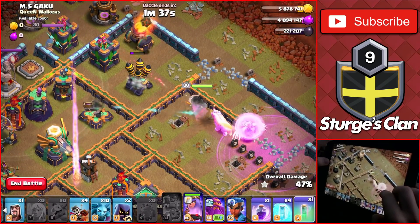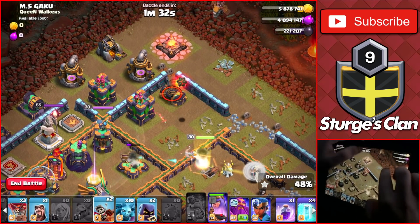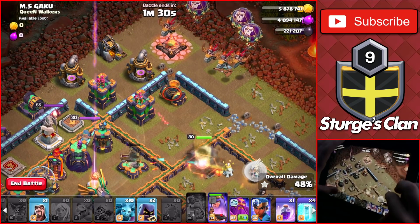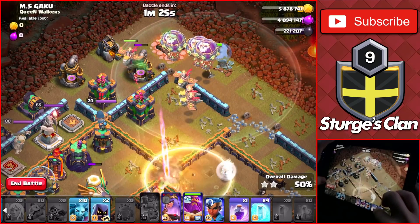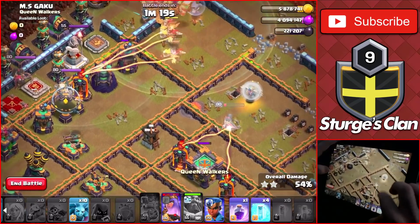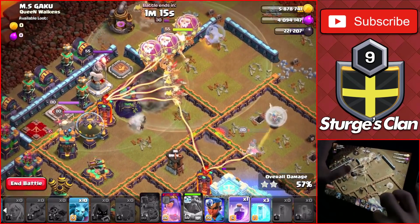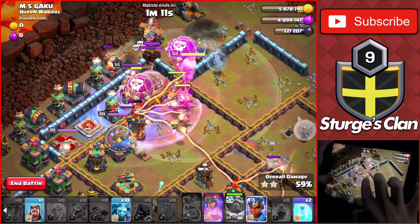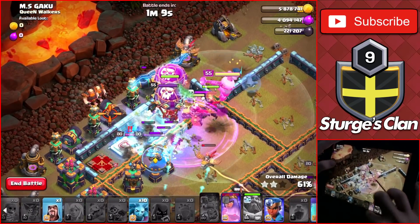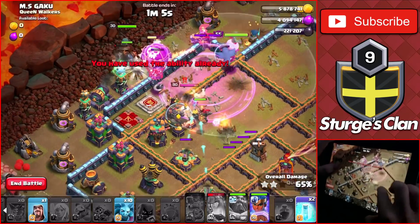And as the Queen is getting to the Air Defense, drop the remaining Balloons, Dragon Riders, and Headhunters with the Warden to head into the base. Also, drop the Invisibility Spell on the Queen if she does get targeted by the Eagle to keep her up a little bit longer and drop that Warden's ability for the Headhunters to take down the heroes and a Freeze Spell on that single target Inferno Tower to help out the Queen stay up a little longer and drop a Raid Spell with a Freeze on the big group of defenses and heroes to allow for your troops to take them down.